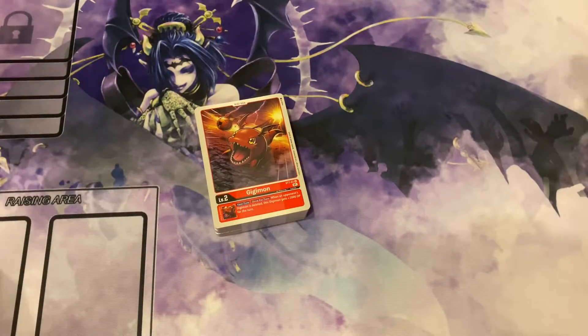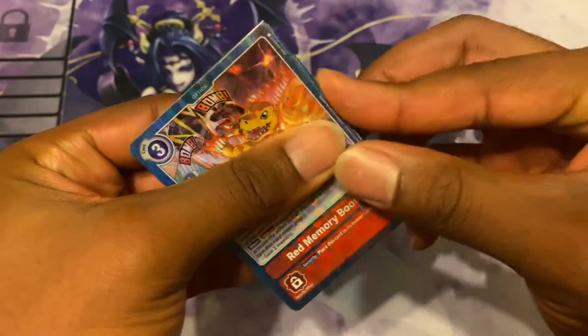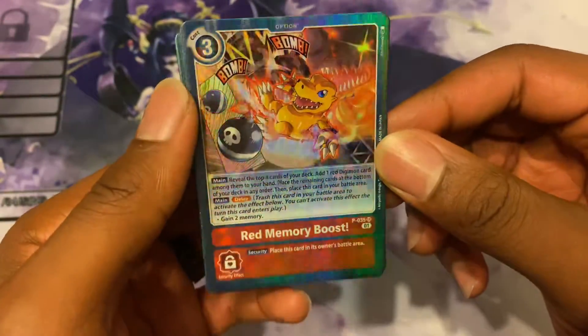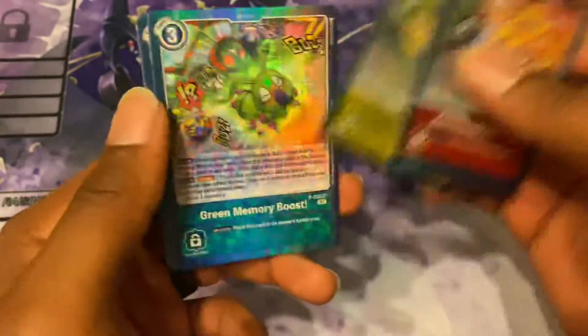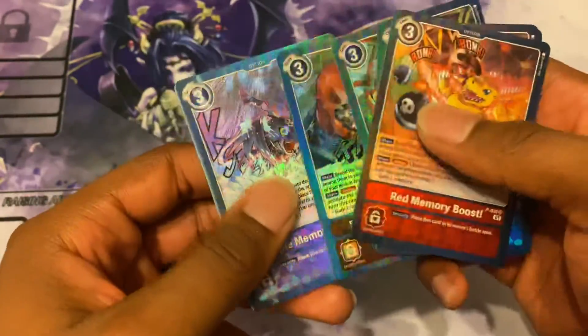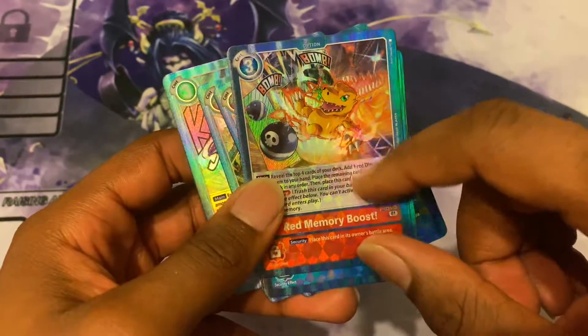In my opinion, and you get these — let me take them out. They feel incredible. You get one for each color, except for white. You got red, blue, yellow, green, black, and purple. And those little designs, you can actually feel it.